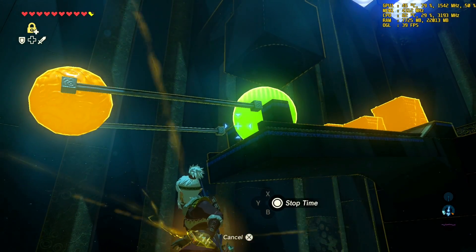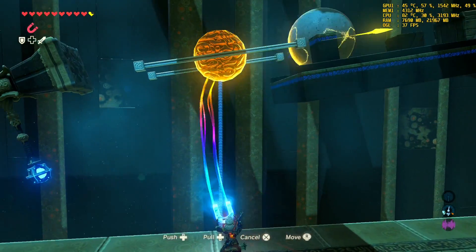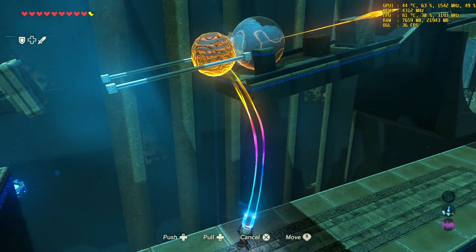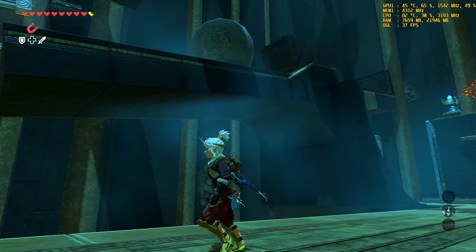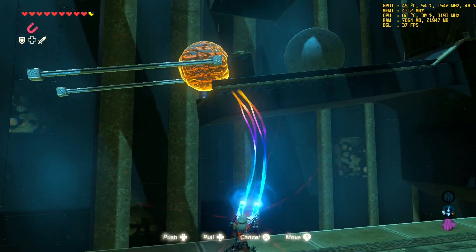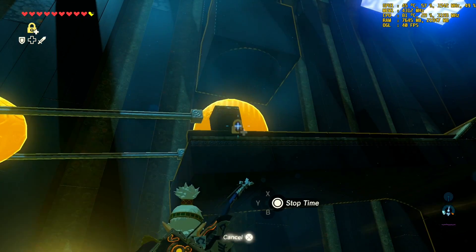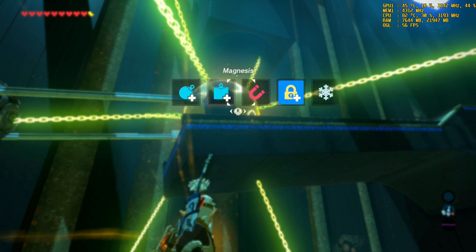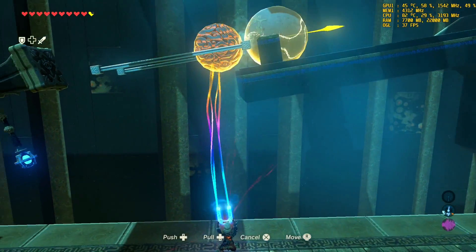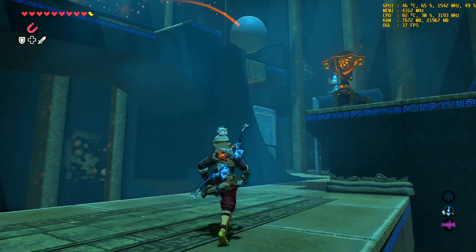What does work is using stasis on this one, then switching to the magnet, and then use this to charge the ball up - and that actually does work. You're going to do that a couple of times because the boxes, as you saw - the boxes are dead now. So now take stasis, and that should be good. There you go.